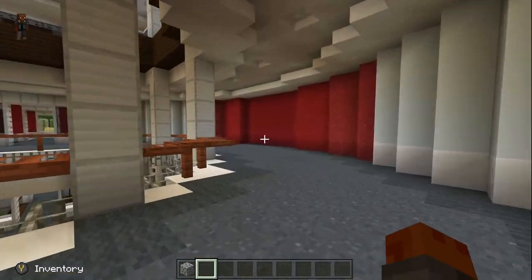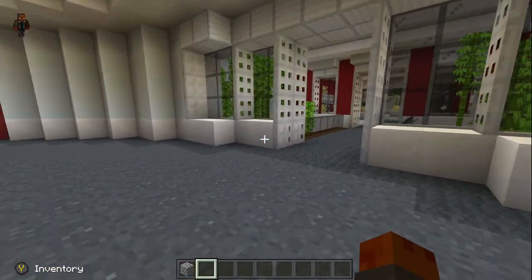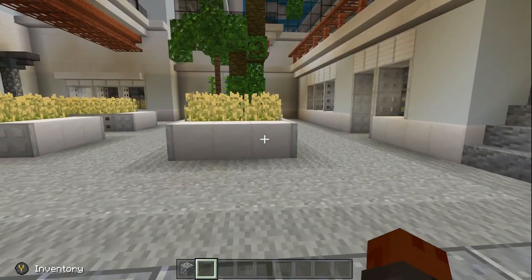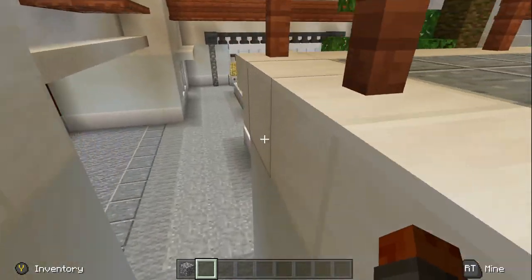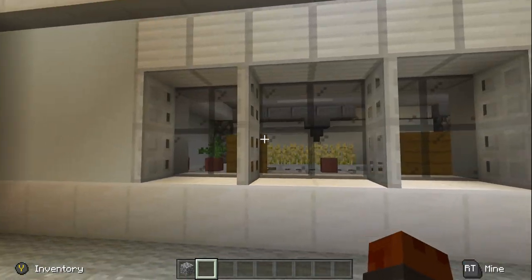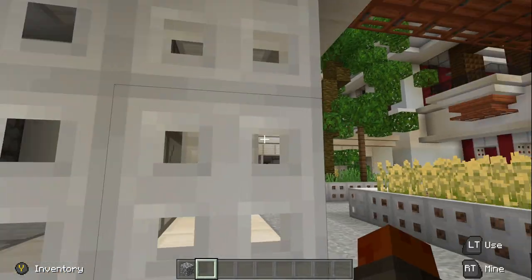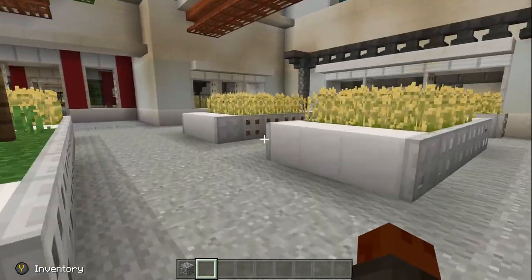It has a nice flow to it, and over here you have more farming areas. You're going to see a lot of wheat, but you can take this wheat out and plant something else if you want — you don't have to keep that in there. I think they just wanted to add a bunch of different farming areas and said let's put something in there, and then you can put in what you want later. It looks cool and it's a nice setup.